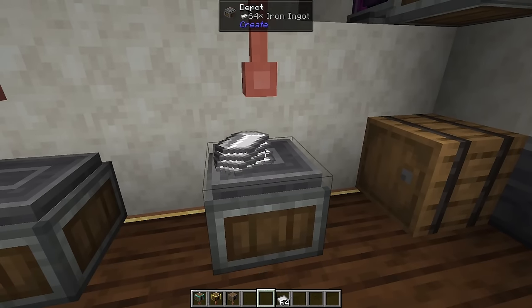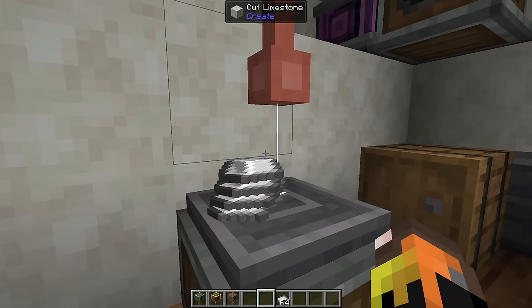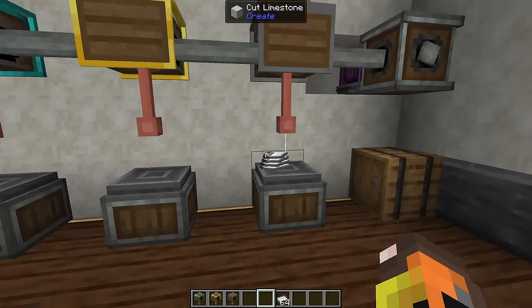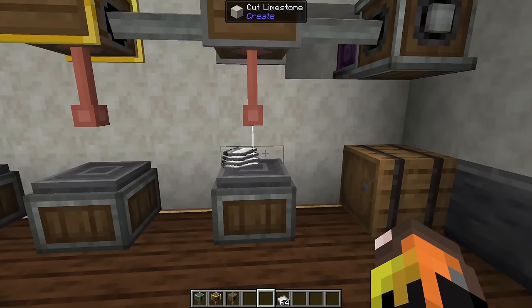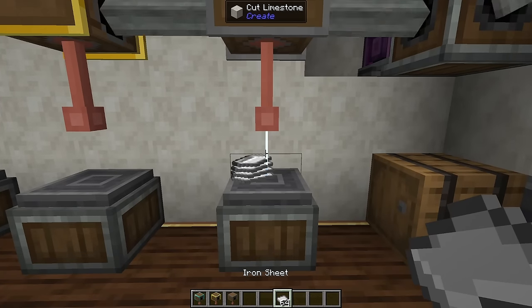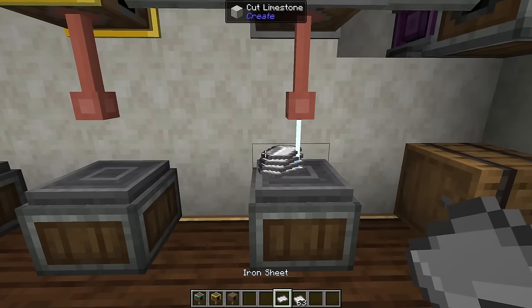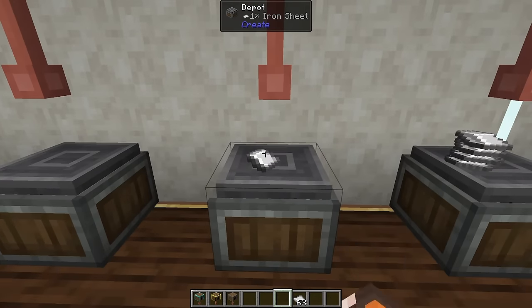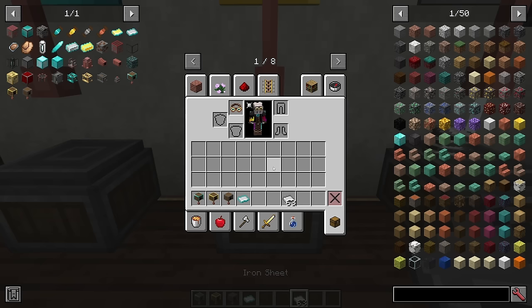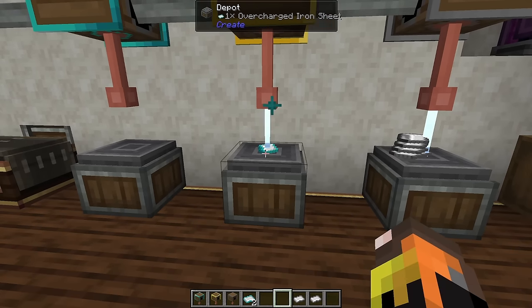At 128 RPM you can see a beam slowly growing. Speed up to 256 and it grows much faster. With the basic energizer it's still fairly slow, but throwing a gold item under it quickly shoots the beam and energizes the item.